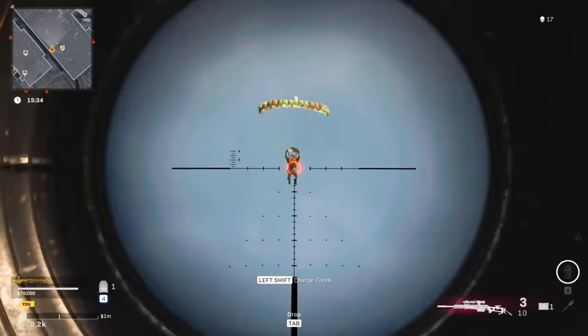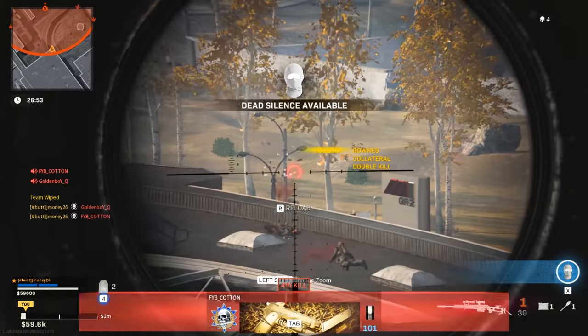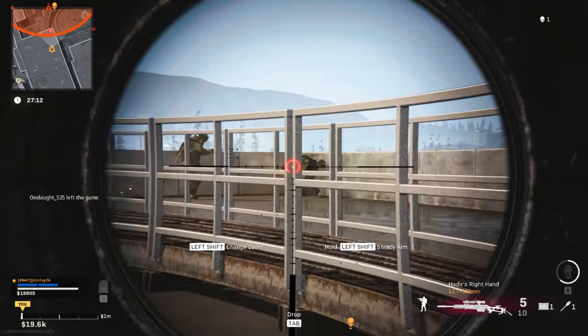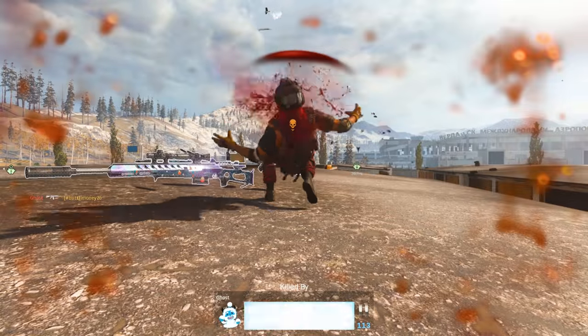The HDR is very consistent in its damage output. It can bust shields if not kill most opponents in one shot, and it has a very large range. The attachments I use for it are the Monolithic Suppressor, the 26.9-inch HDR Pro Barrel, Variable Zoom Scope, FTAC Champion Stock, and the Focus Perk. This is a very lethal sniper, but its mobility and ADS speed can cost you some fights, so make sure you have the shot before taking it.